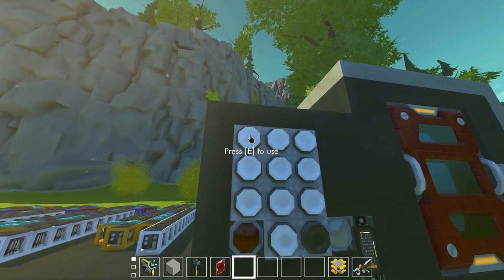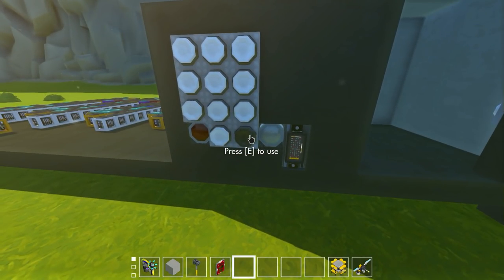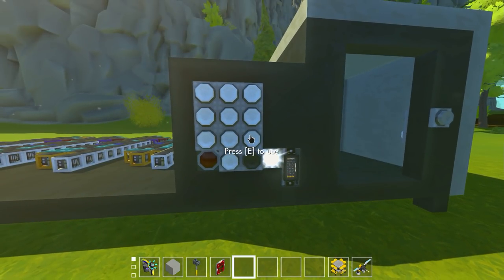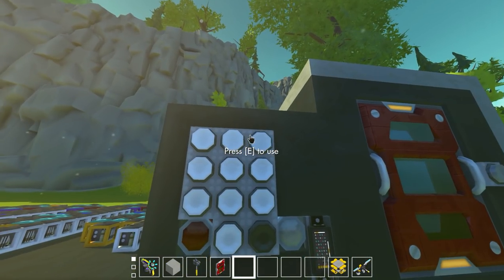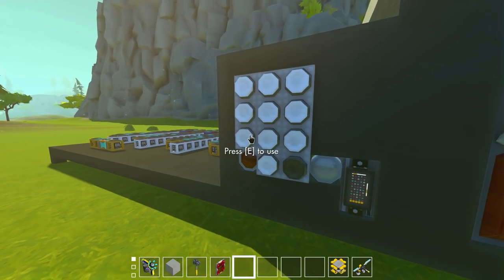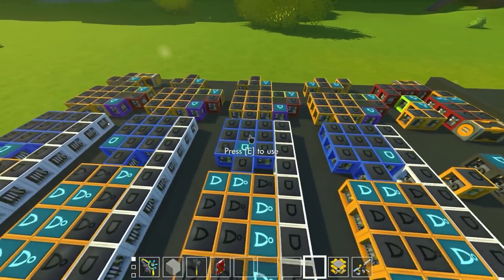If we want to change the code, we enter one, three, two, four to open the door, and while the door is open we hit the black button, which lets us know we are now recording a new code. We can enter, say, nine, eight, seven, zero. Now it's recorded the new code, so one, three, two, four no longer works, but nine, eight, seven, zero will open the door. It's a really awesome project.